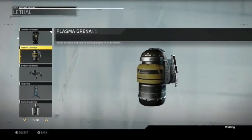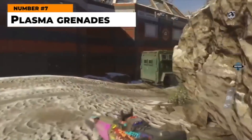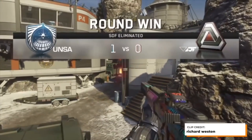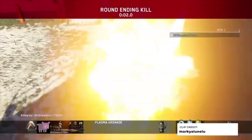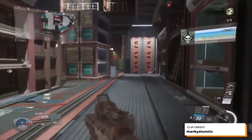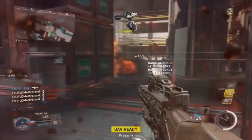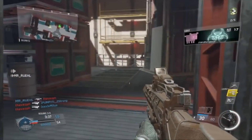At number seven, sticking with the Infinite Warfare love — the plasma grenade. The plasma grenade was essentially a futuristic Molotov cocktail. Upon detonation it would erupt in a shower of plasma and cover the area for a few seconds, damaging anybody in the splash radius and killing anybody hit with a direct impact. The plasma was great in hardcore modes for locking down lanes and flushing out domination flags. In core modes it was still extremely helpful in objective modes like hardpoint, giving you a sense of how many people were around it and draining their health before your team pushed in.